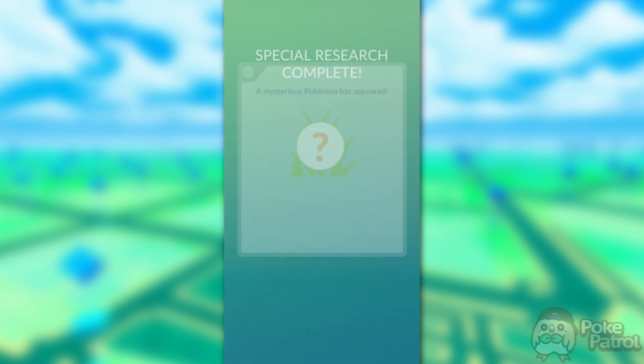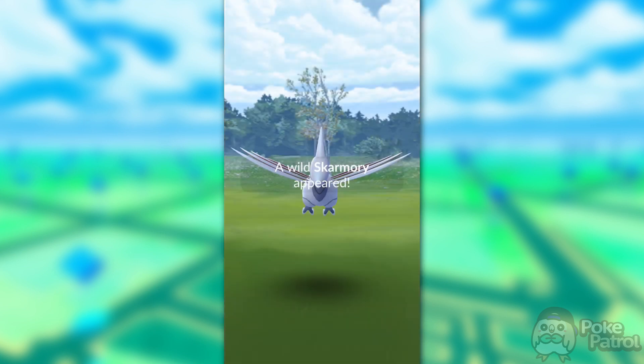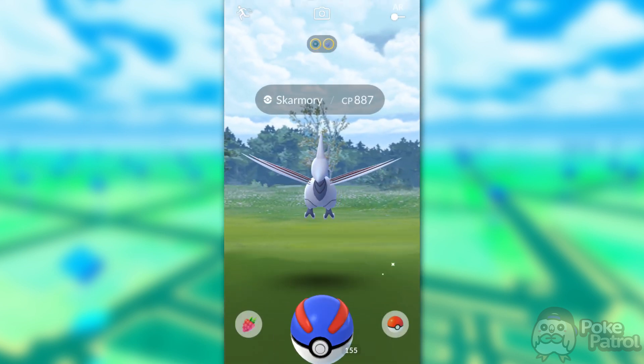Once you finish those tasks, you'll be rewarded with an Incense, 500 Stardust, and an encounter with a Mareep — which you could also use for the catch an Electric-type task if you finish the power-up task first. The final rewards for this step are one Golden Raspberry, two Silver Pineaps, and a Skarmory encounter, which can be shiny.